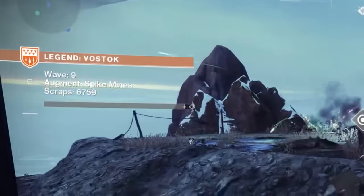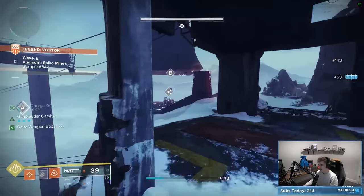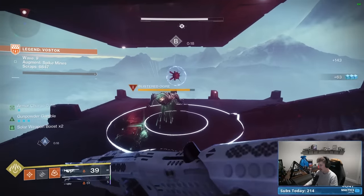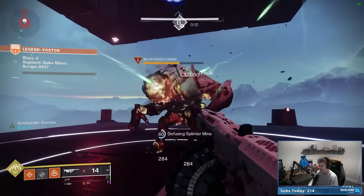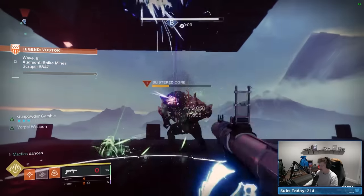We do have a mine situation. I love the Disorienting Grenade Launcher for this as well, because you can shoot that, put it away because of auto-loading. He's suspended anyway, so it doesn't matter — but even if he wasn't suspended, he wouldn't be able to shoot at me. Yeah, easy as that.